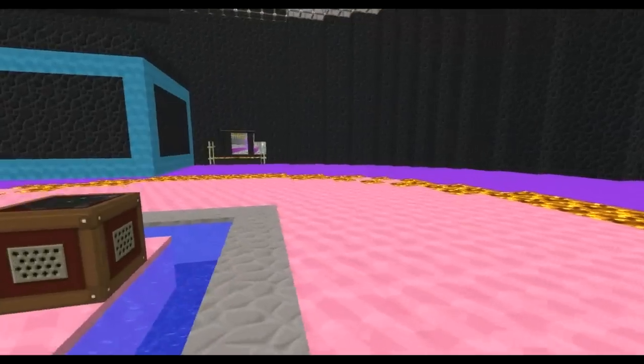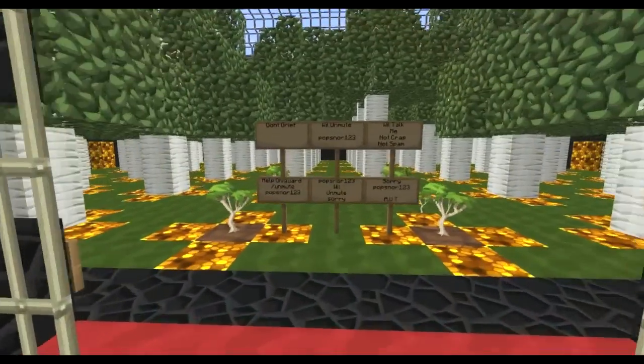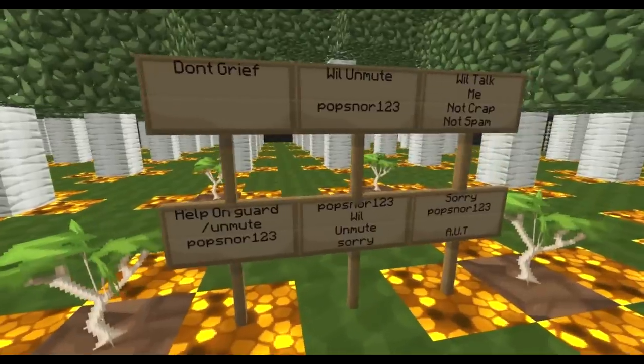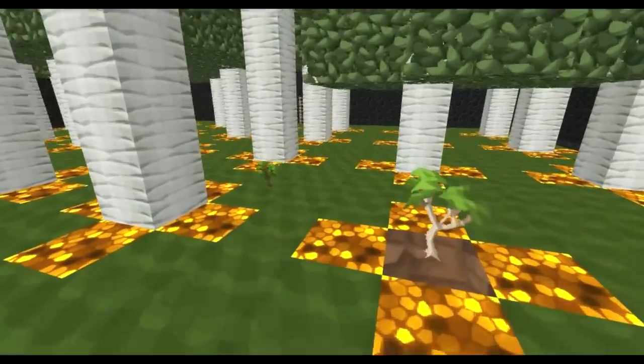Here is the D-Block courtyard where you start out. Someone built signs and they weren't supposed to — they will be jailed. Here's where you start: get your trees, cut them down.